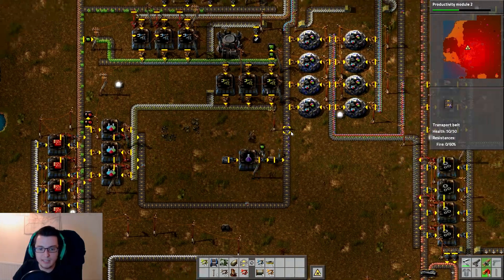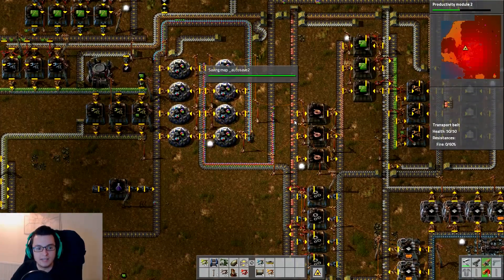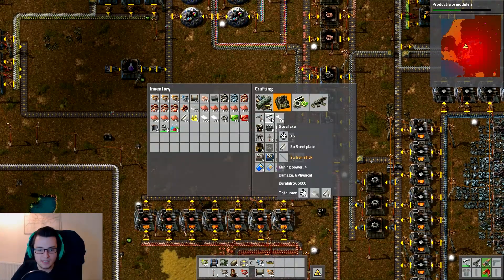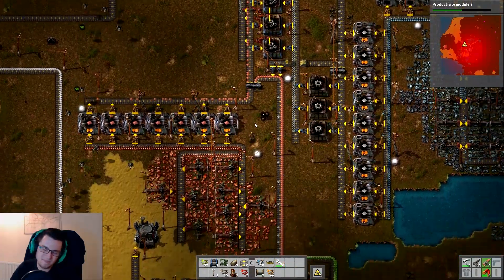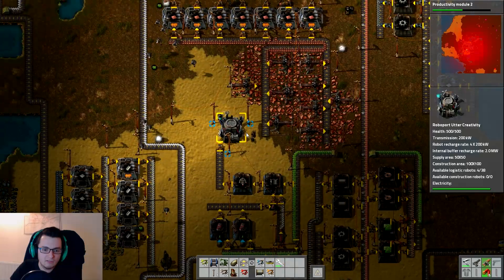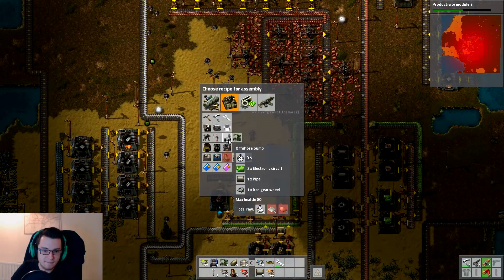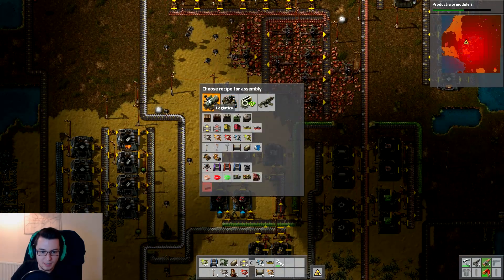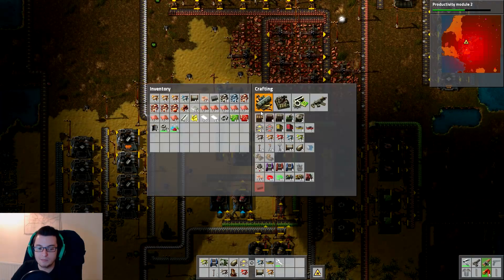We should be producing these and they're going onto the belt finally — so thank God, we've got some alien artifacts coming in here. Fantastic — and they're on the right side of the belt as well. Good news. Let's make some repair packs — might be worth actually mass-producing these, but to be fair they're pretty quick to make. Right, what do we need for construction robots? Have we not researched them yet? Maybe that's why we don't have them. Would make sense, probably.